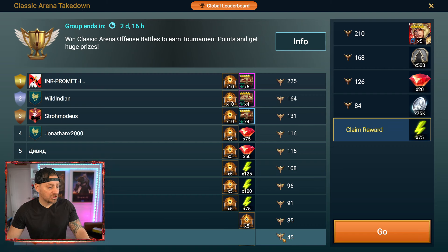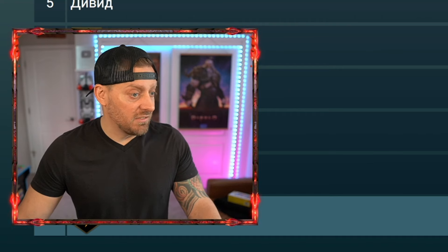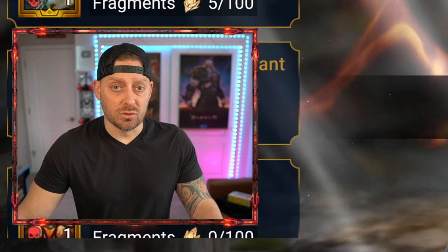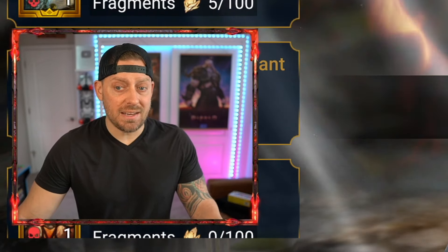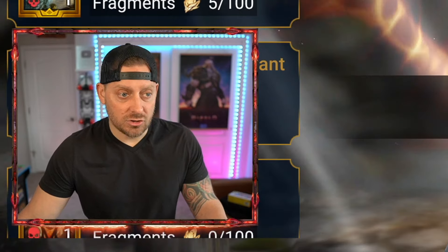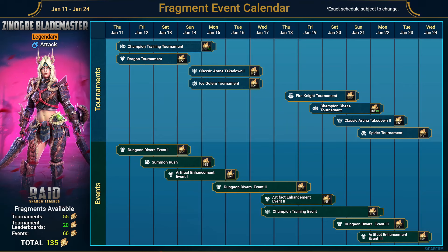Only 45 progression right here, but it did give us what we need. Remember, we only need 210. We just grabbed 45 from that, which was not a long time invested. And maybe we could even make our way up here and get some of these gems. Really trying to grind through everything we have for this tournament, taking advantage of every single day and unlocking Zyngor, a blade master — I think it's totally doable. The fragment event calendar for a total of 135 progress right here can totally be done and we're going to make this happen.